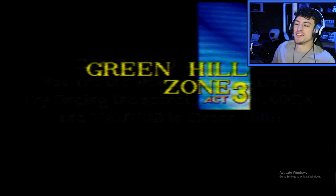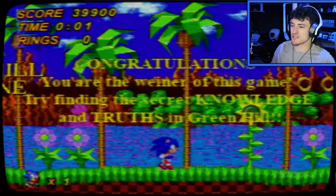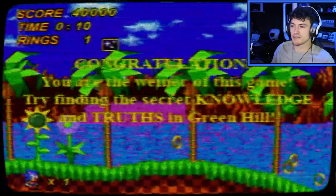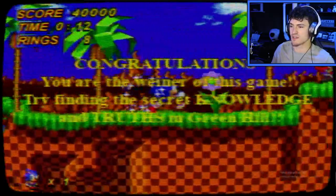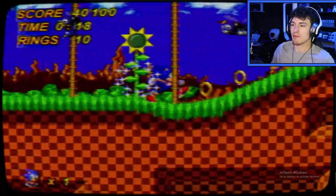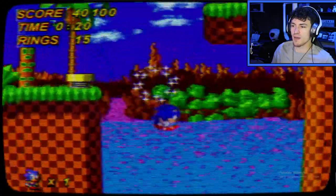Most of these games that I've been playing, I've been feeling like they're not as scary as they used to be. You are the winner of this game. Try finding the secret knowledge and truth in Green Hill. Okay, so I win. Now I have to find the secret knowledge. I remember it said don't go out of bounds — so what happens if you go out of bounds?